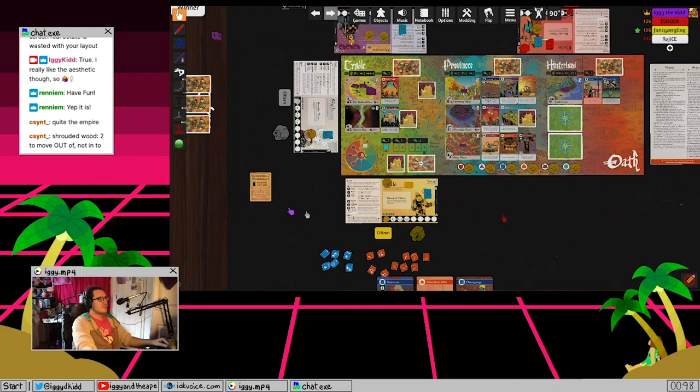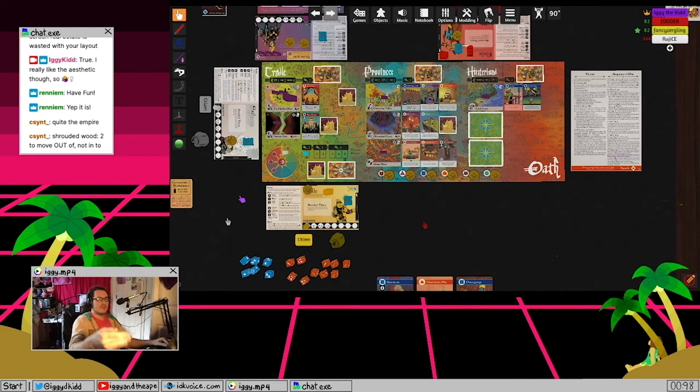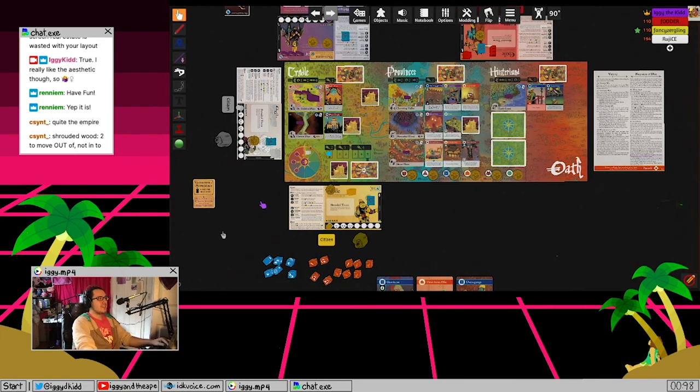Exile Vision win: get a Vision card, fulfill its condition, and win at the beginning of your next turn - but only if at least three Visions have been drawn from the deck total. This is faster than the Usurper path (one turn wait vs. two). You can keep your Vision face-down or reveal it, and you can replace it with a newly drawn Vision.